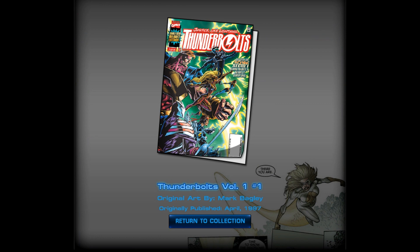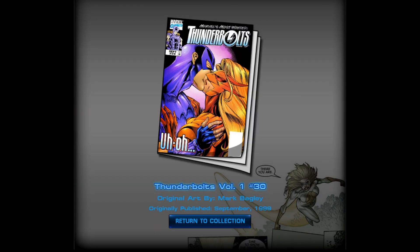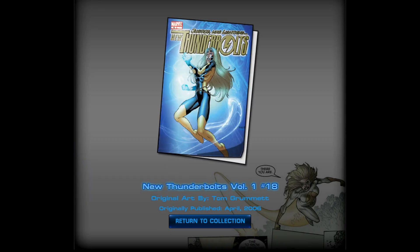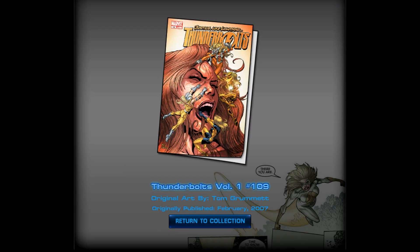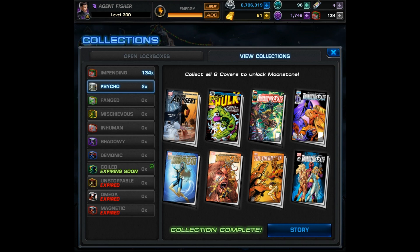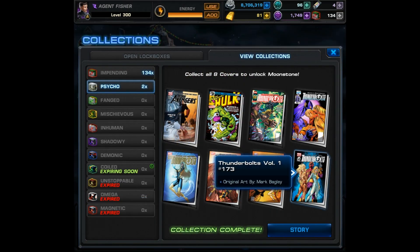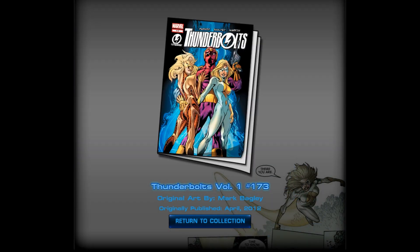Thunderbolts Volume 1, number 1. And then moving on to the last cover of the first row, it's going to be Thunderbolts Volume 1, number 30. Next we have New Thunderbolts Volume 1, number 18. That will be followed by Thunderbolts Volume 1, number 109. The next to last comic is going to be Thunderbolts Volume 1, number 153. And rounding out our 8 covers, Thunderbolts Volume 1, number 173.